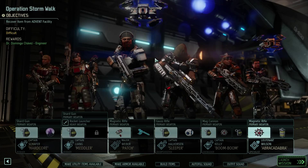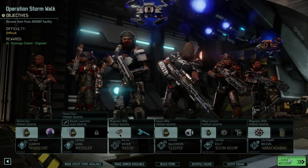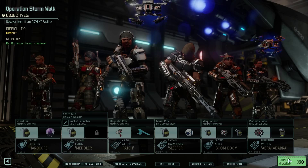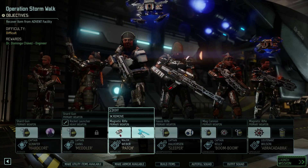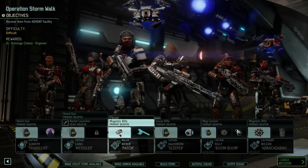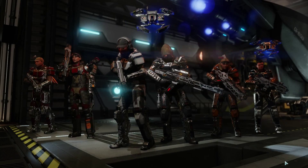I've got Liang in the war suit, which just completed, and I'm not sure if that's the best decision or not, but it gives her two armor with her built-in perk that she got from the AWC. Also got Webber with the Skulljack — we'll probably try to use that this mission.